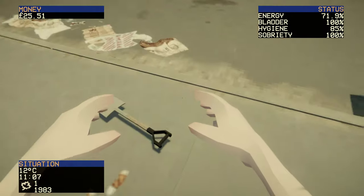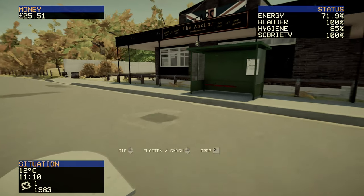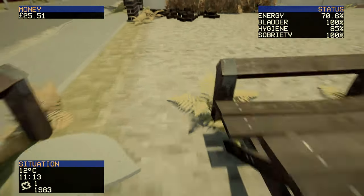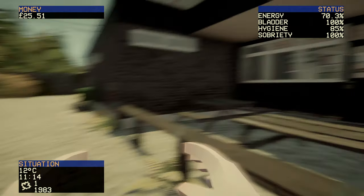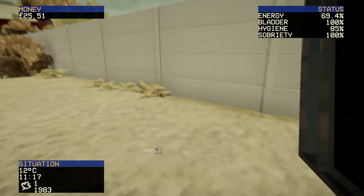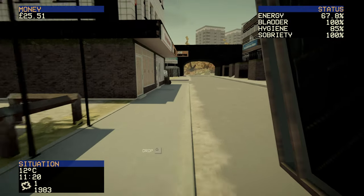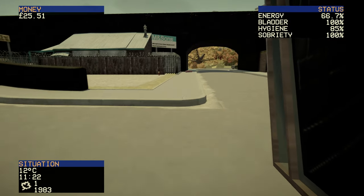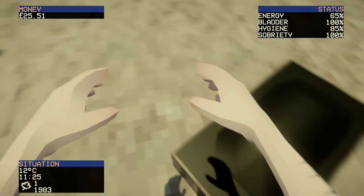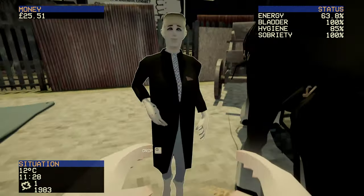Very important in the early game — this is how you make money. You go around and pick up things you find on the floor. It's kind of grindy, but all's well that ends well and it pays well too. If you pick up a couple of TVs, that's £10 a pop. Another tenner from Totter — yes.